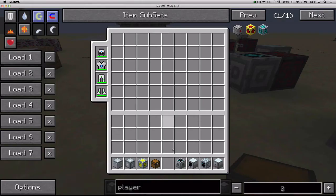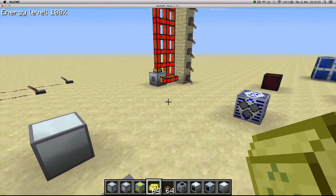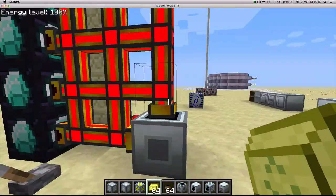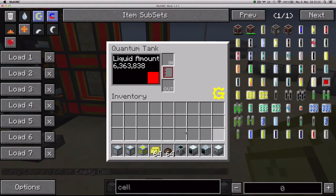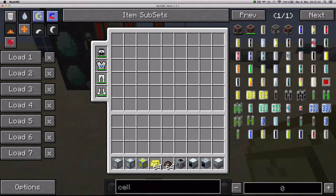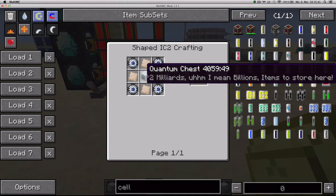Next up we've got the quantum tank, which is basically a one-block super high capacity tank. I'm giving it a constant input of tritium and so far it's stored 6 million. Apparently it's able to store around 468 chunks worth of liquid, which amounts to about 32 million according to my calculations. You can use cells to take liquid out, or you can pump liquid out from it. You craft it with 4 platinum plates, 4 energy flow circuits and a quantum chest.